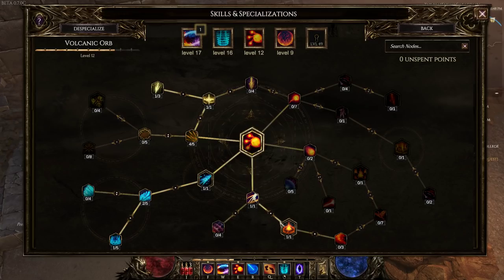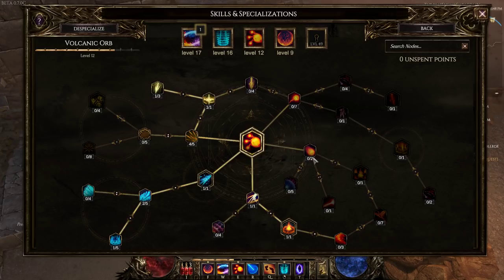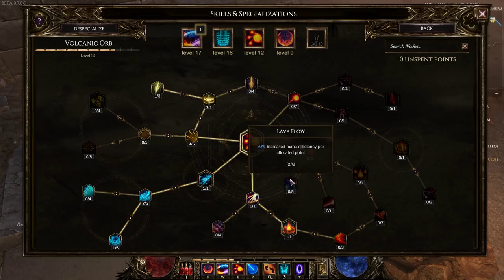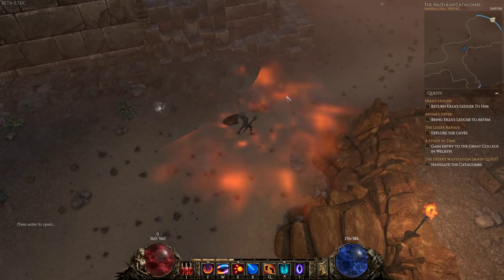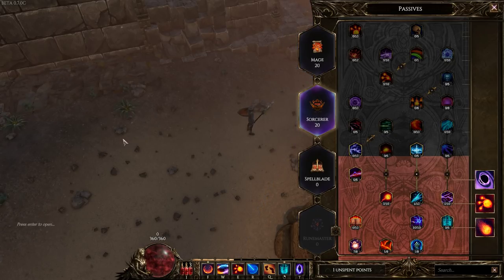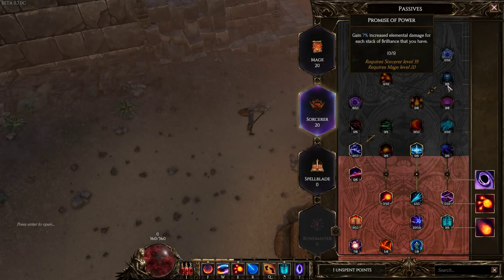Another thing to mention: when putting stat points into skill tree connections, when it says 'connection requires two points,' that means two points in the previous area are needed before you can invest in either of those nodes. Some require two, three, or four points. Previously the game didn't specify how many points were required - you just had to know. Keep in mind this game is in beta so things will be changing. The recent changes to improve load speed were excellent. This is the Sorcerer Mage build, and maybe we'll go into Spellblade once we complete this tree.